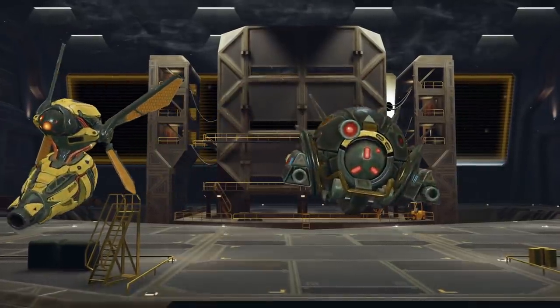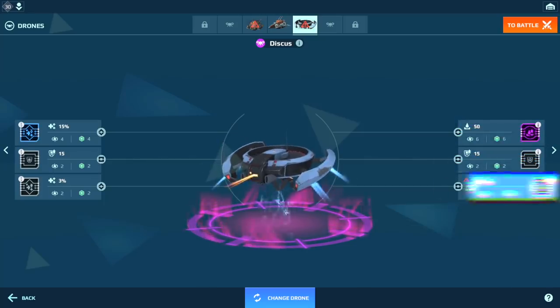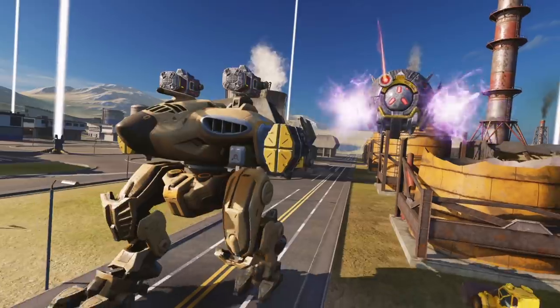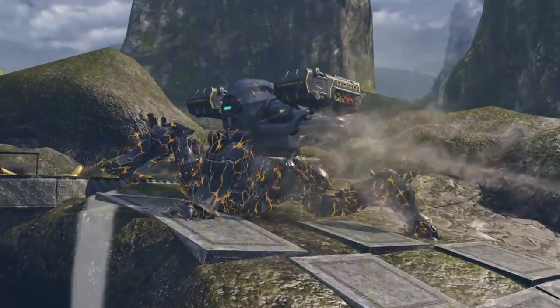Drones are your little combat helpers. You build drones to prepare for specific situations, like being hit by a suppression weapon. Each time you encounter those situations, you get an advantage over your opponent. The trick is in deploying the right drone for the right situation.